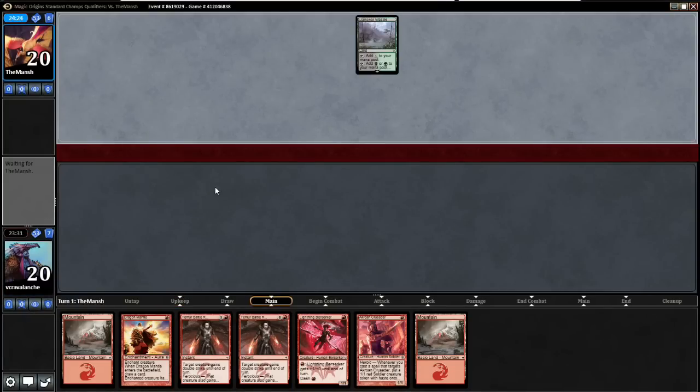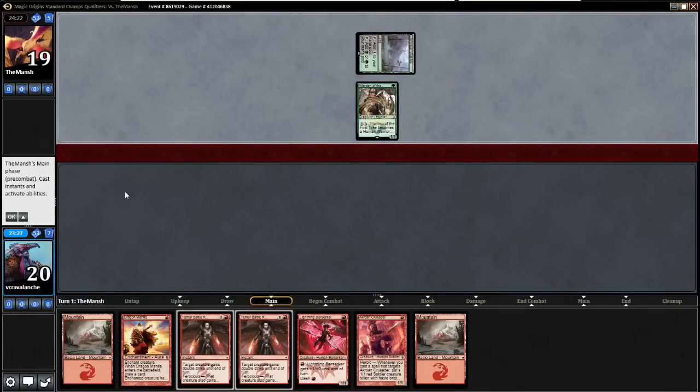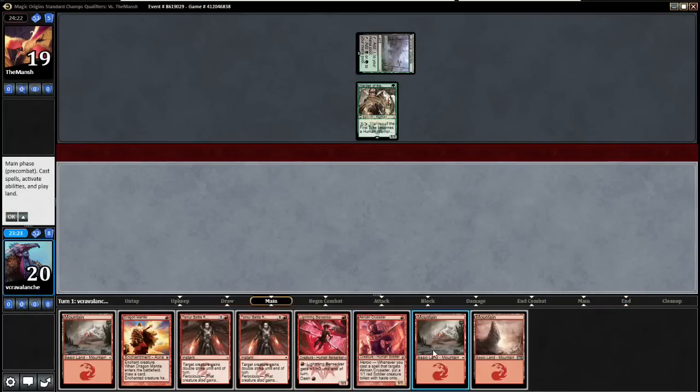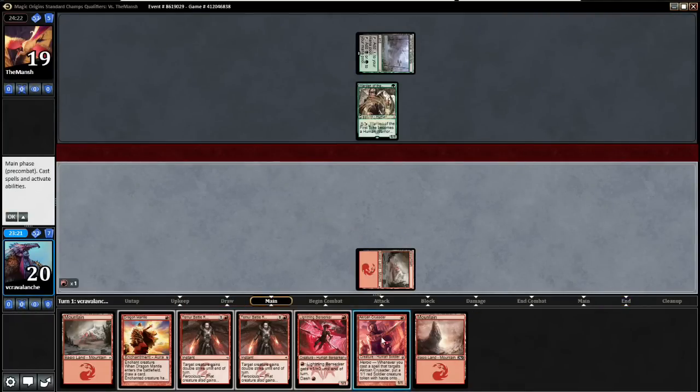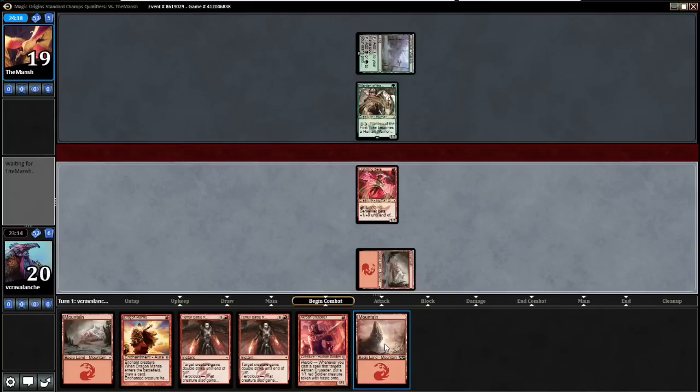It's going to be most likely an Abzan or a Warden of the First Tree deck — Abzan Aggro — and we should match up fairly well against that. I think I'll just run out a Lightning Berserker because I want to get value out of the Crusader. If he has like an Ultimate Price, I want it to kill the Berserker, not the Crusader.